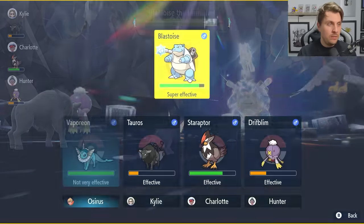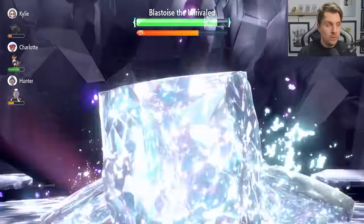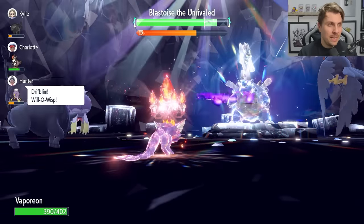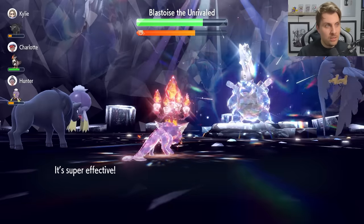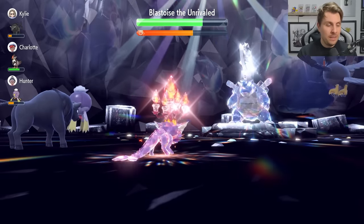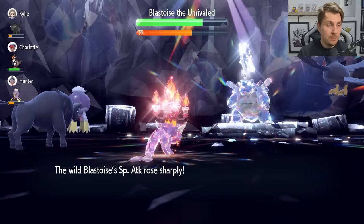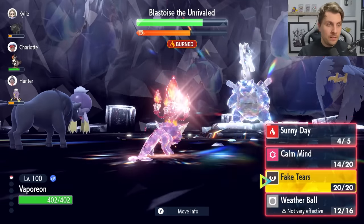Now we're at the point where we can Terastallize. The sun is still on the field, so Weather Ball will still be a Fire-type attack. With Terastallization in effect and plus six Special Attack, we expect to break the shield. After that, Blastoise will likely use Shell Smash, boosting its Attack and Special Attack by two stages while dropping its defense — but it doesn't really have a physical attack move so there's nothing to worry about. It will also nullify the stat drops on our side of the field, so we'll go into another round of six Calm Minds.